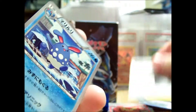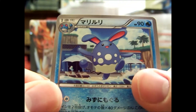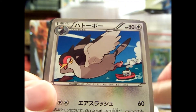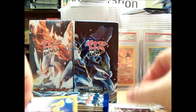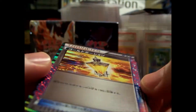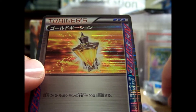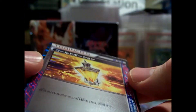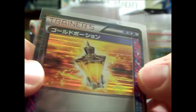We have Azumarill, Tranquil, Whirlipede, this weird stadium again, and my Ultra Rare — it's an ACE SPEC. This one's the Golden Potion. Those look really cool though. I'm really hoping I don't get two of these in a box; I'd rather get the other Ultra Rare.